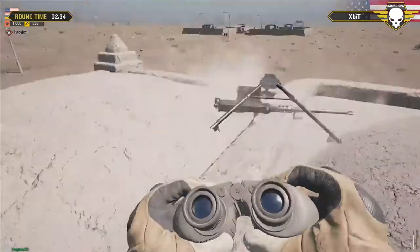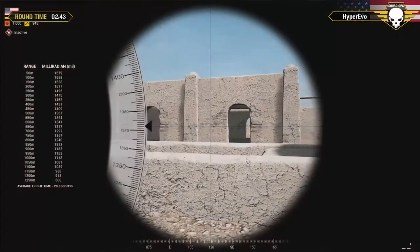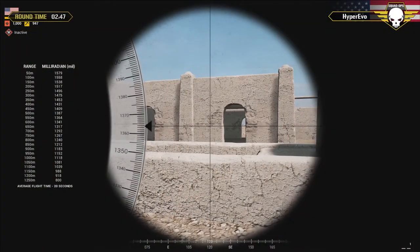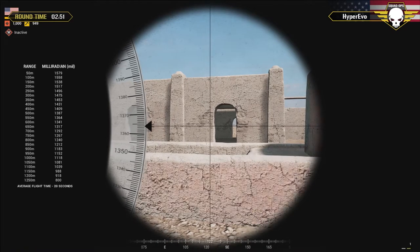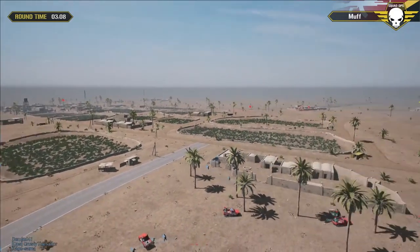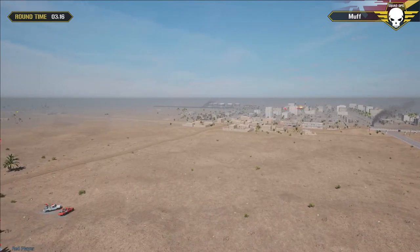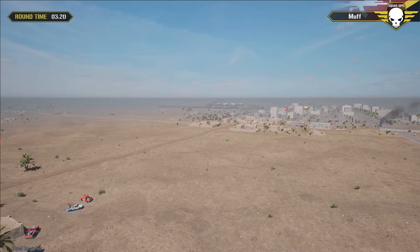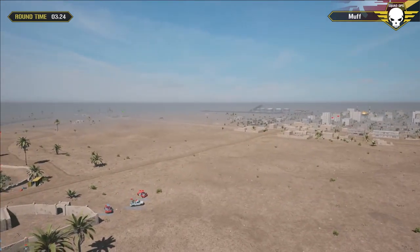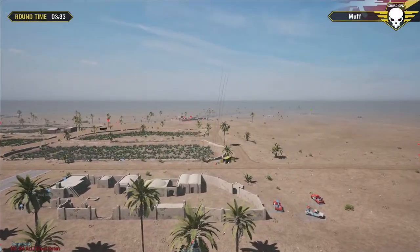Plenty of U.S. forces to the north, plenty of insurgents to the south. A 50 cal is up but needs a shovel. Vehicles are parked everywhere, all ready to rock and roll. Mortar fire is going outbound — looks like the insurgents are shooting toward the refinery to suppress any arty techie fire from that direction. The arty techie is firing but landing a little too far east.